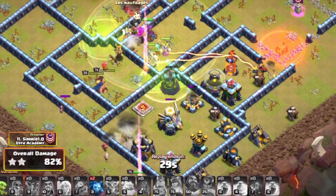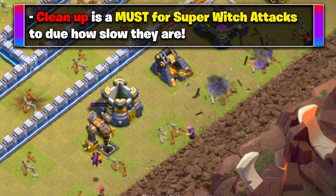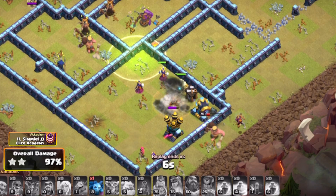Just remember that Super Witches are relatively slow, so you will want to bring cleanup troops like Minions, Goblins, Barbarians, or Archers. You want to make sure that you are getting some cleanup in so that everything can safely move through for an easy 3-star.